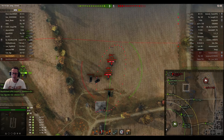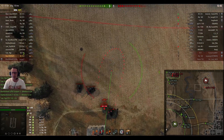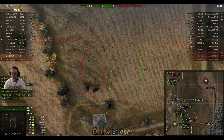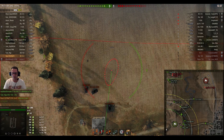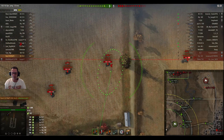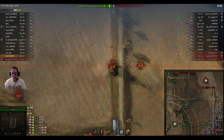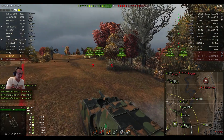Aiming at those nice soft juicy targets — the medium tanks — in his dirty rotten Scumbus. They're no longer lit. The Object 140's on the eastern flank doing a good job keeping an eye on what might be coming. Ravi fires — that's an interesting shot that went out of the map, so that one won't count.